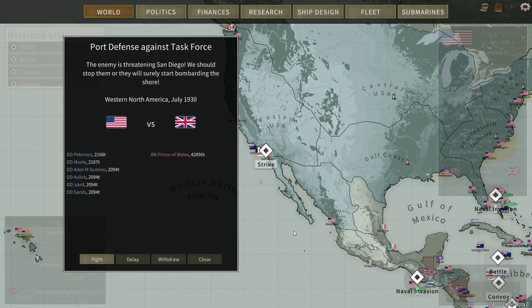In July 1930, an increasingly desperate British Empire has sent the unescorted battleship Prince of Wales around to the Pacific to create a surprise strike at the port of San Diego. Unfortunately for them, patrolling destroyers have spotted the incoming battleship and are sent out to intercept.